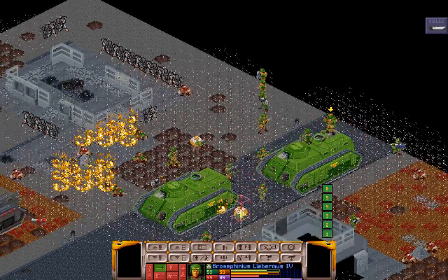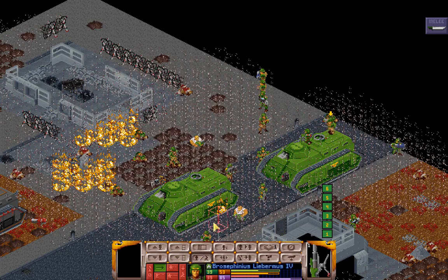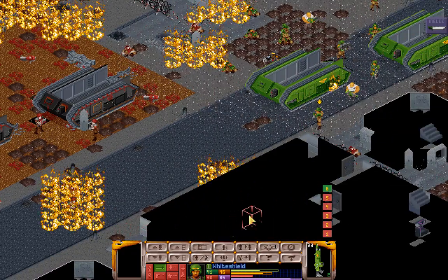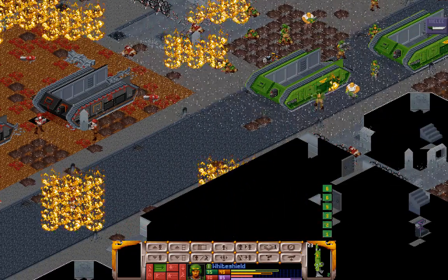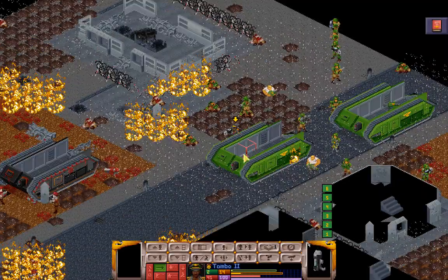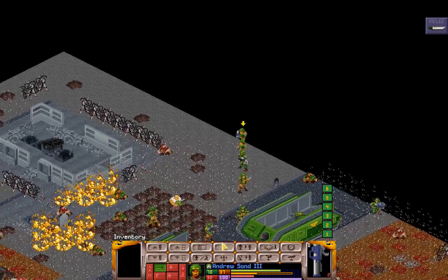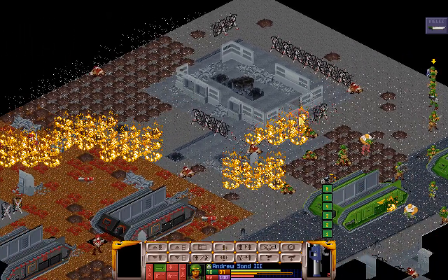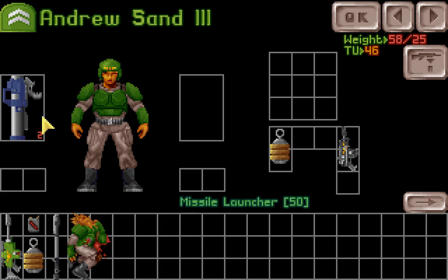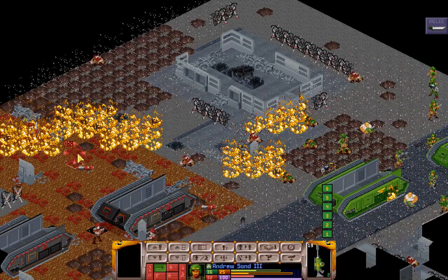Brosephineus, pick up your las cannon and stop being such a pansy — get ready to use it. This White Shield is going to back into the smoke. You can still see that guy — back further into the smoke. Turret can't do much. Andrew Sand, you need to go find ammo, which is most likely on the corpse of one of your friends. Why don't you switch to a long las — I think that might serve us better here.